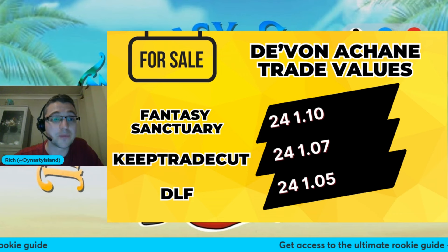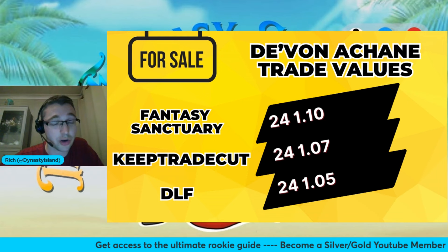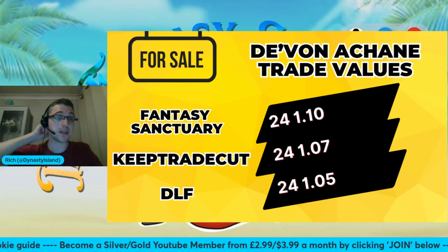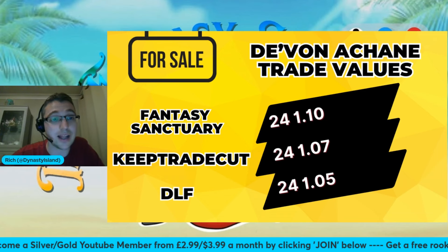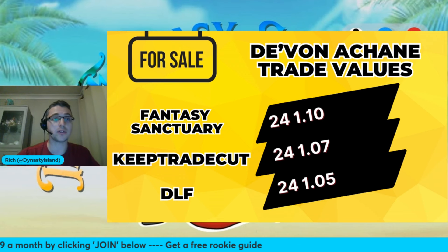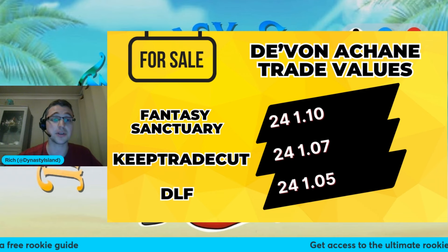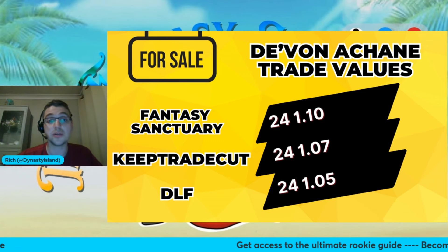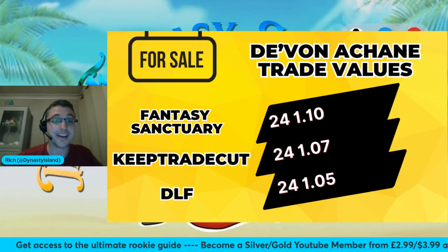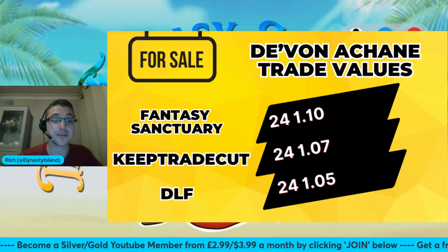I've got Achane valued at 110, which is what I would pay to acquire him. Keep Tradecut has him at 107, DLF even higher at 105. So if you can sell for that mid-first, I'd happily do that. Equally, if you can pivot off Achane for a wide receiver with a little more shelf life and stability — or take a punt at the running back position. Can you get Kyren Williams plus something? Can you get Zamir White plus a second for Achane? I think that would be a sensible move to make.